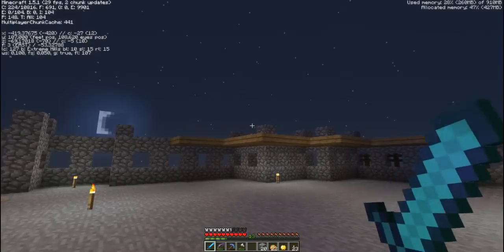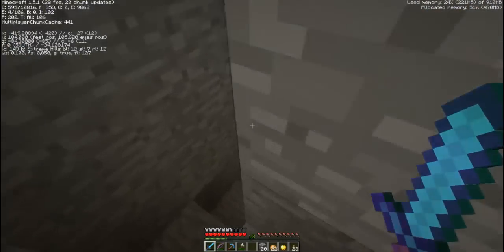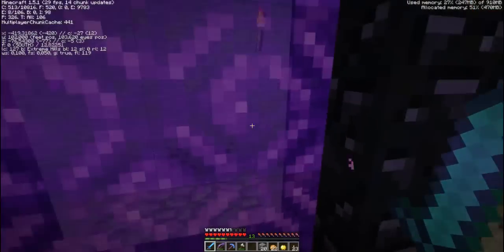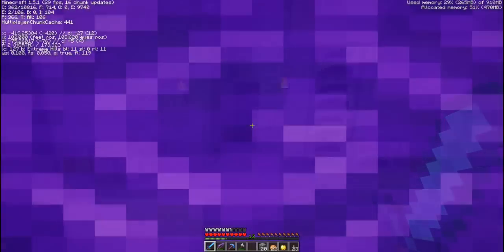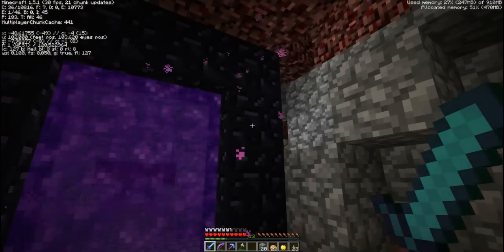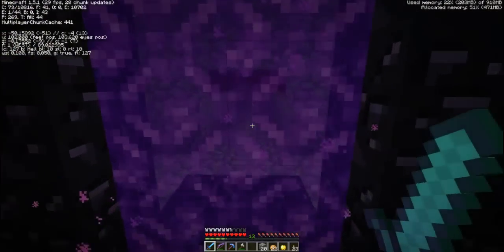Now let's go into the nether because there's one problem here on this map. I didn't manage to find any chicken. Well, actually there are some — I found some as I traveled around a little bit. But in the first round I didn't find any. So the other portal should be on X negative 50, Z negative about 10.